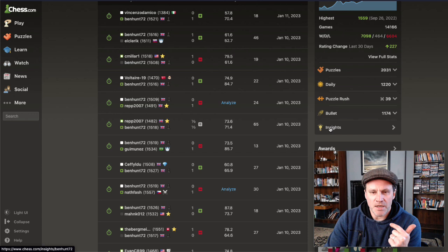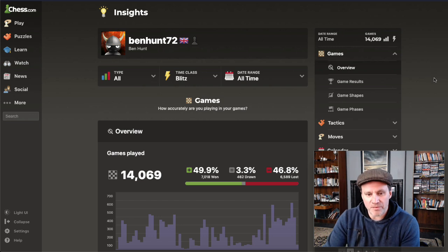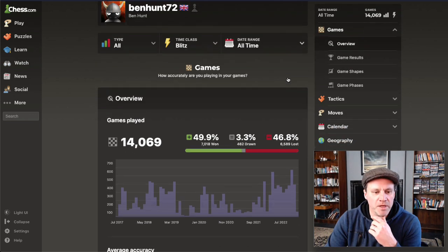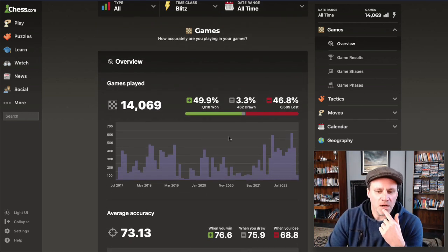Insights - here we go on the right hand side. Now, this is not available to everyone - I'm a diamond member on chess.com, all paid up. So you may not have this, but if you are fully paid up then you should. Insights is kind of interesting, there are some good things.